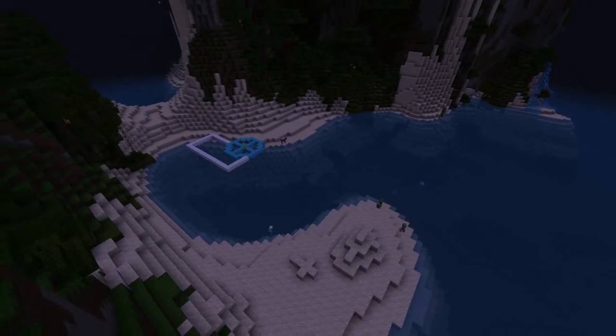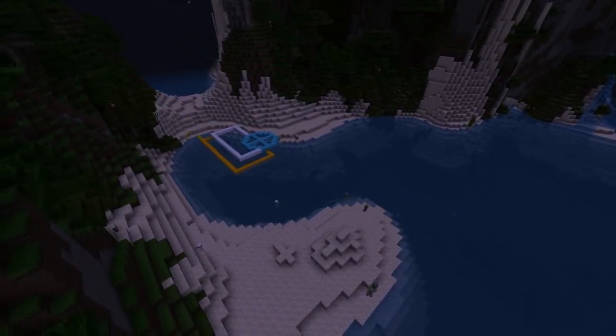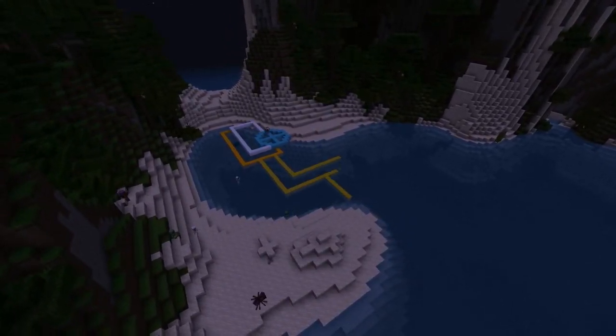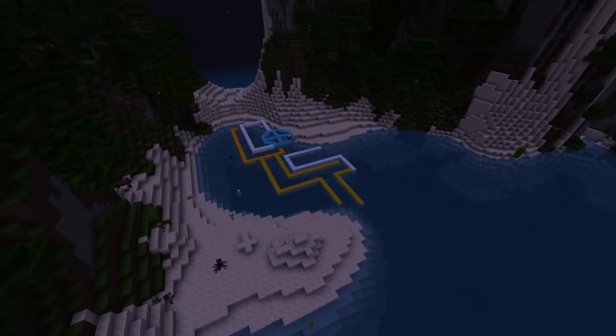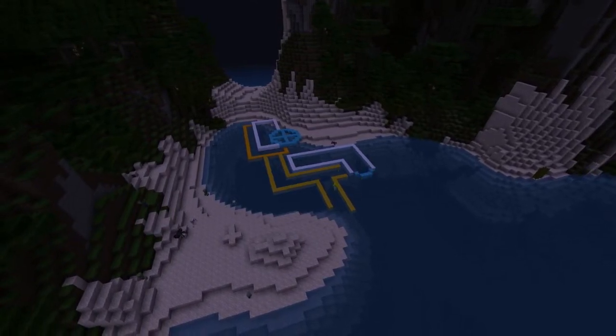Here you see me building foundations for a building at the land entrance where people may have to pay a toll to enter the dock and pay their taxes. This building features a tower for guards to sit in — in case anyone has any problems and takes it out violently, the guards can step in and hopefully resolve the issue.